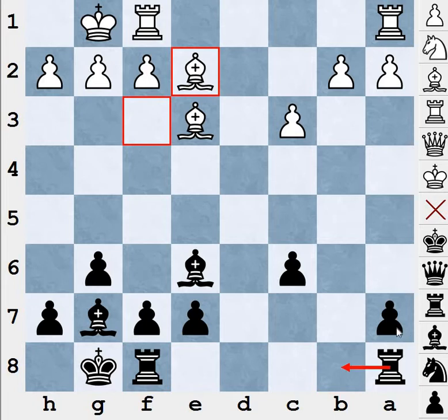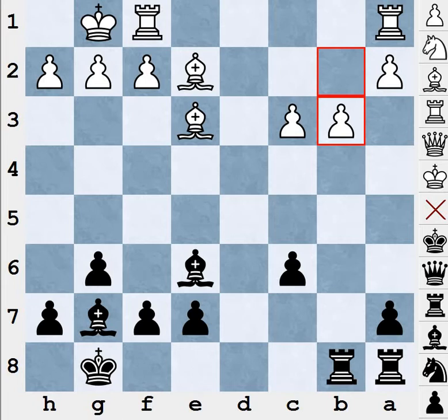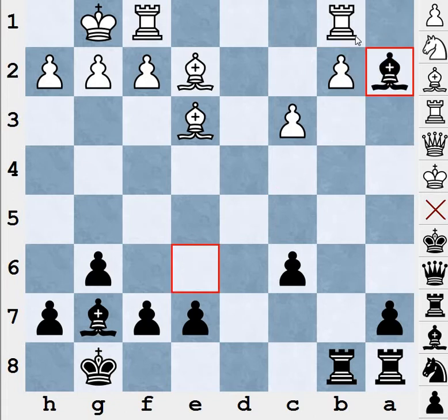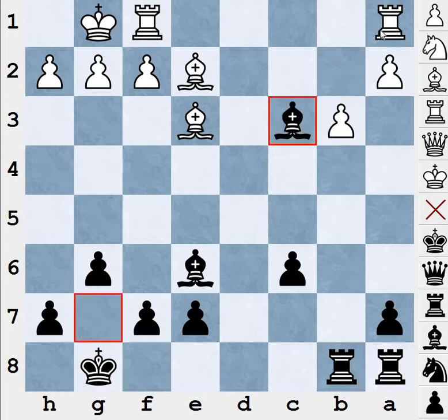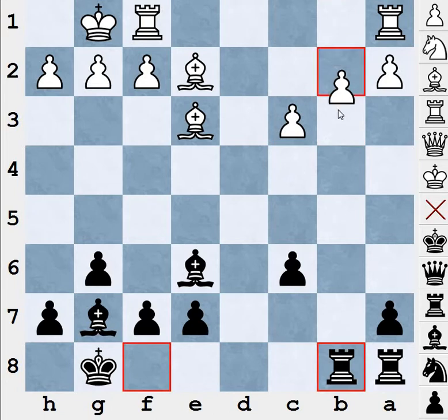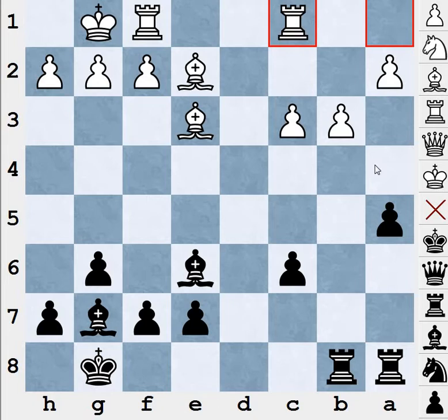Black didn't play rook ab8 because he wants to keep an eye on the a7 pawn as well — that's the reason for rook fb8. White played b3, because black cannot immediately capture the pawn on c3 due to rook ac1 and the pawn being attacked. The best move for black is to play a5 to make the structure even weaker, and then e4. White played rook ac1 in that game, and black played a4.